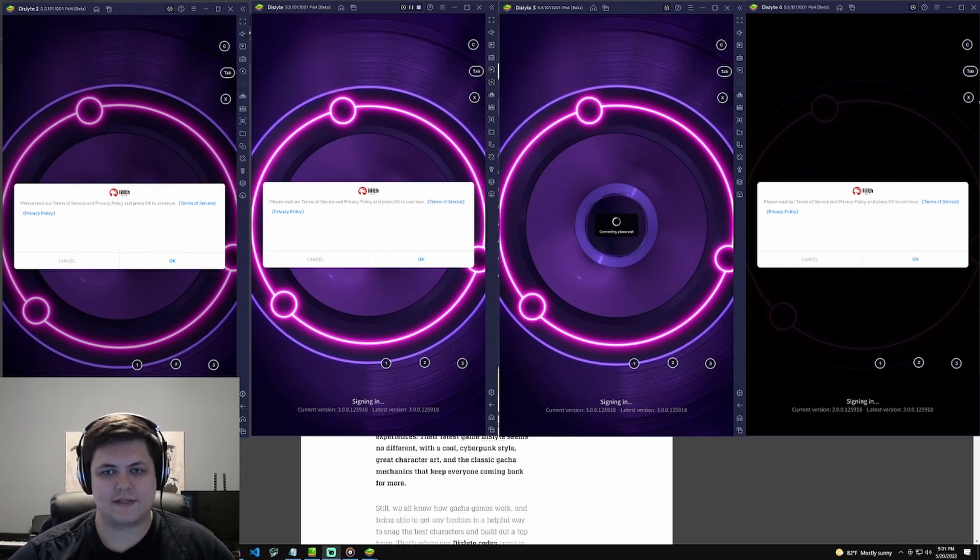We'll wait for this last one. Part of running four things at the same time is that it can be a little slow, so you want to wait until they're all at the same point so that when you click on the master, the other ones are at the exact same point. Dislyte 3 is not wanting to catch up with the others.